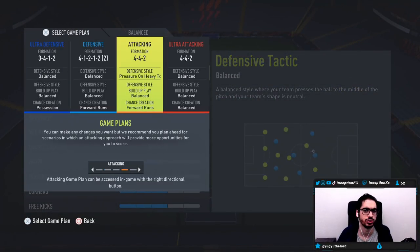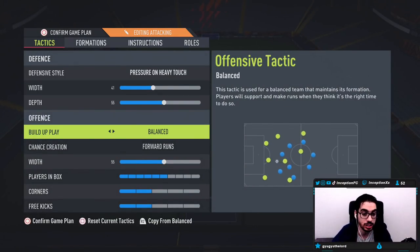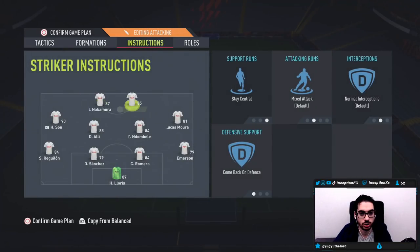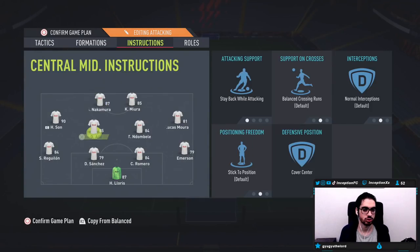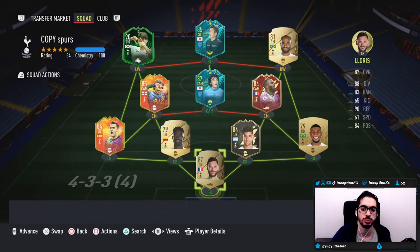What we're going to be doing, guys, is we are going to be using the 4-4-2 tactics. We're going to be using Nakamura and Miura at the same time to contest them up top — Miura and Nakamura. Because Nakamura on the left side is going to make sense. I might actually switch them in-game since I'm trying both of them out. Stay central, come back in defense. We'll use them in the 4-4-2 and we'll see how he plays. Hopefully he's a beast.